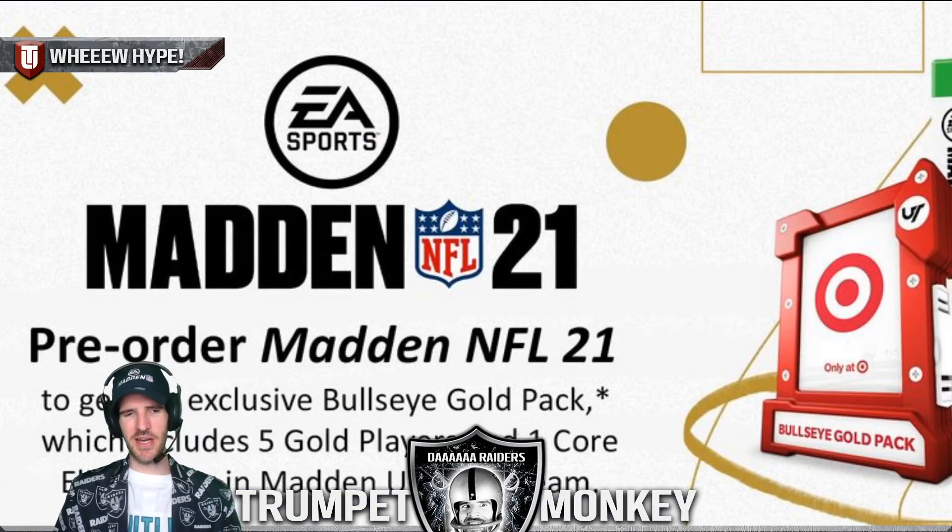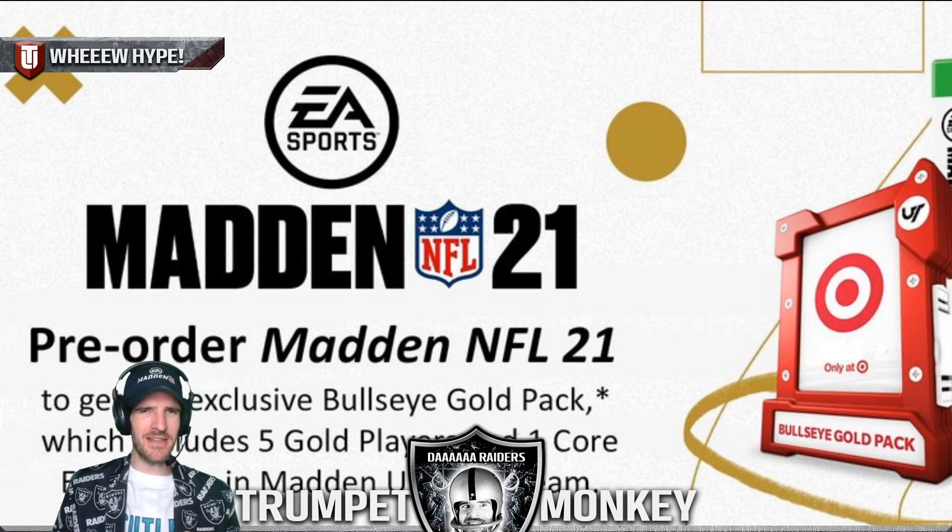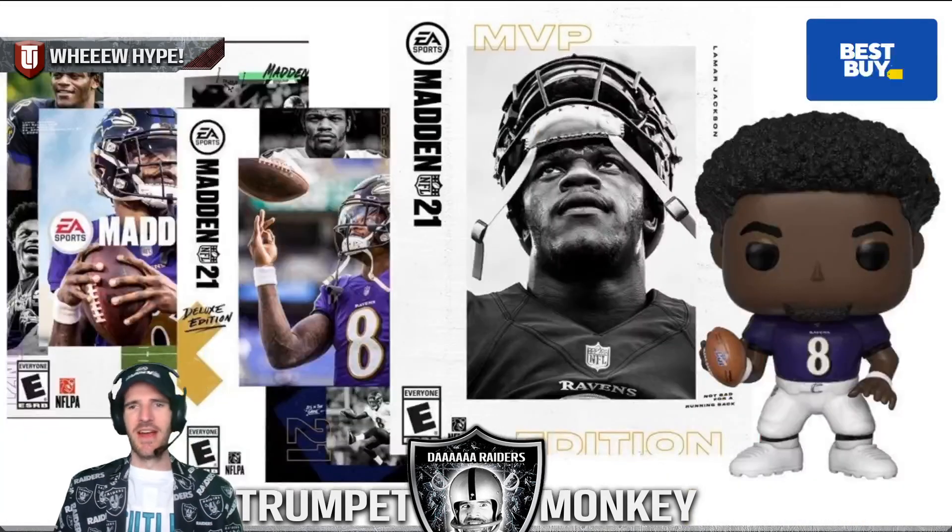If you go to Target, this is pretty baller actually. You get an exclusive bullseye gold pack which includes five gold players and one core elite. I like this one because that core elite could be anybody — that's pretty fire. That's also why you get the 17 MUT gold team fantasy packs, because you can pull full core elites out of those. If you open that bullseye pack and pull an Aaron Donald or something awesome like that — hopefully auctionable and sellable — you're going to be a happy chappy.